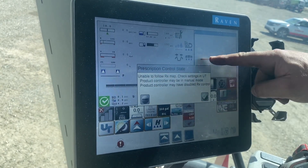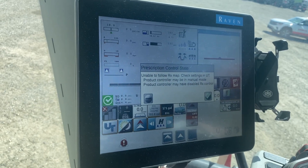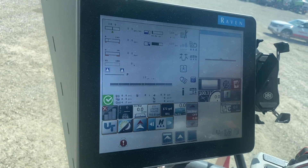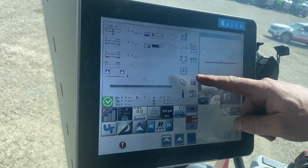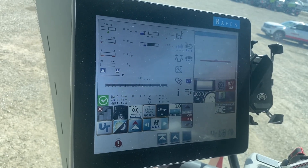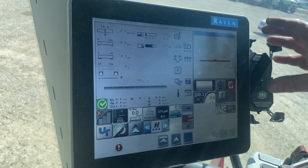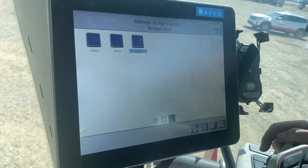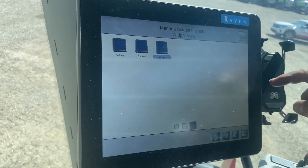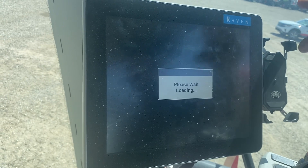This warning is going to come up every time you start a job — just hit the check mark on that. Next, we're going to go into our ISOBUS screen. If your layout looks different you can edit the layout using this button right here. Hit the edit button to go change the layout — that's personal preference, however you want to set it out.